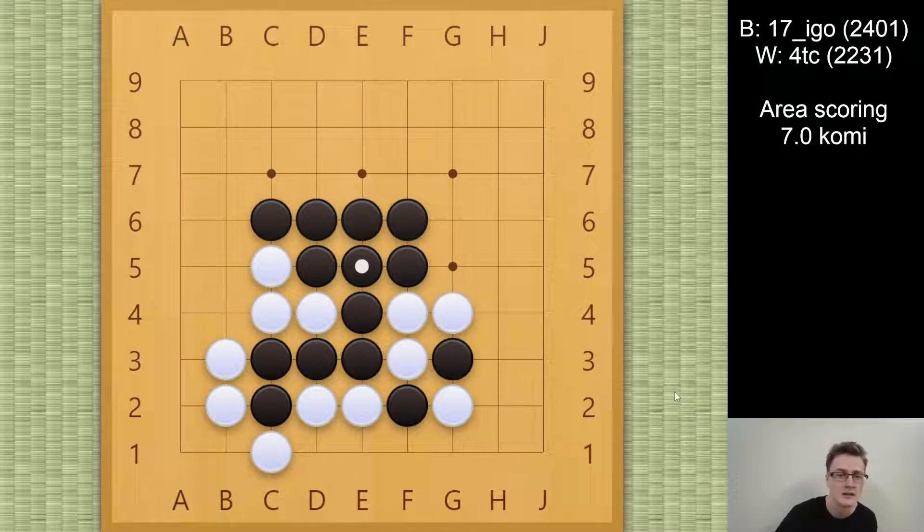So now I only have to decide between playing the endgame on the left and the right, but I think both are actually fine. I chose the left one — I thought it was a little bit simpler. I did kind of read out the game to the end here and saw that I had enough points, but I made some mistakes in my reading.